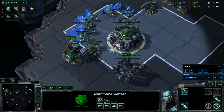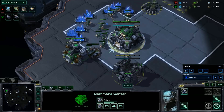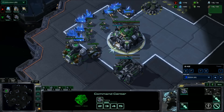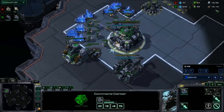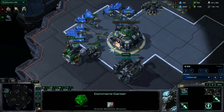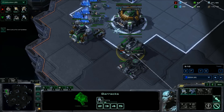For this specific build, the only thing that's important early on is whether he has a nexus or not — most of everything will line up for some proper aggression. Micro your workers, and once you reach 16 supply, that's the last SCV you'll make until your barracks has completed. The reason is you cannot fit in an extra SCV in time for your factory. Once your barracks is complete, make sure you get the orbital command first, then the factory, then the barracks add-on, and then your scout.